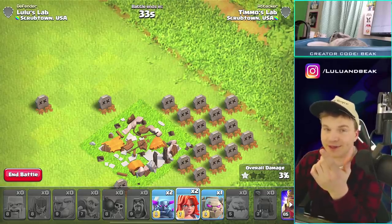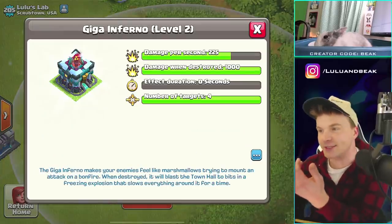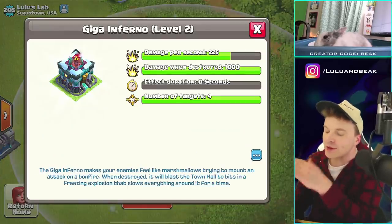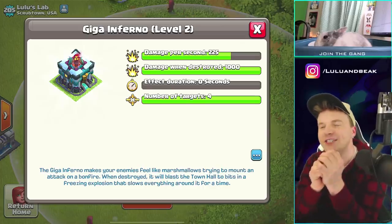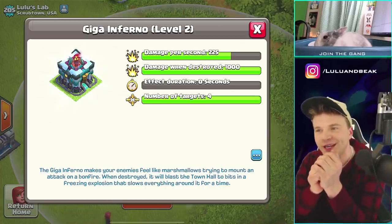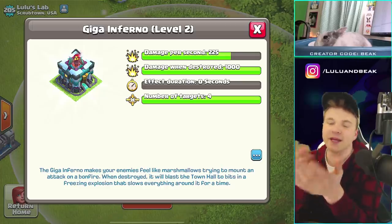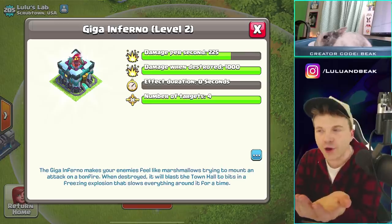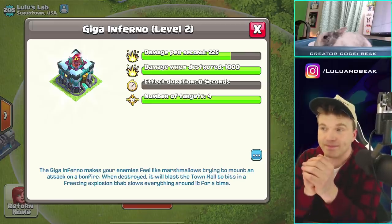All right guys, let's look at a couple more levels of this. Why don't we look at the stats? What we got here is 225 damage per second — that's crazy. For perspective, I think a normal Inferno is like a hundred, maybe even less. I mean, with an Inferno you've got two or three of them, so it's different, but still, I think this is pretty high level.